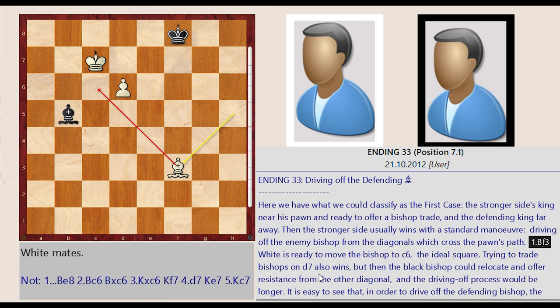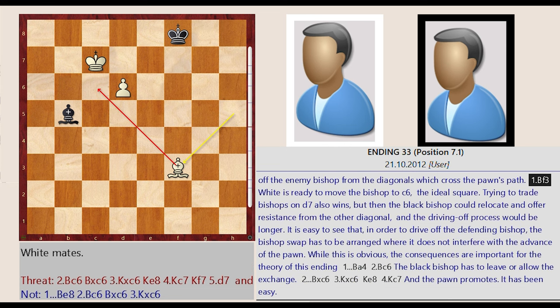However, with just one pawn, many players ignore an essential defensive method — rear opposition — which we will see in Endings 34 and 35. Since this is not an intuitive idea, few players find it if they do not know it.